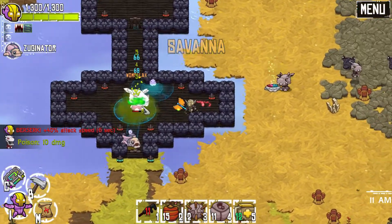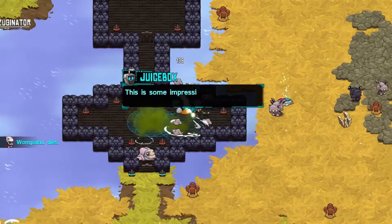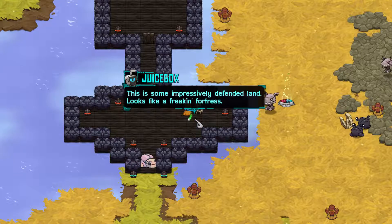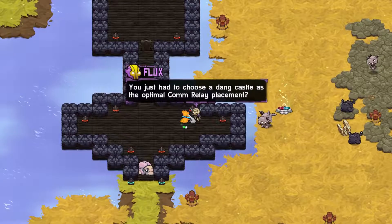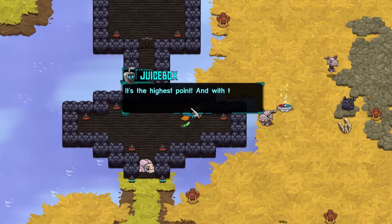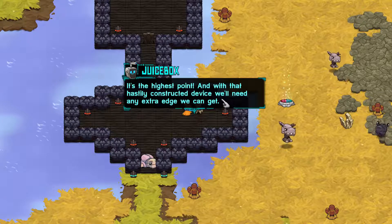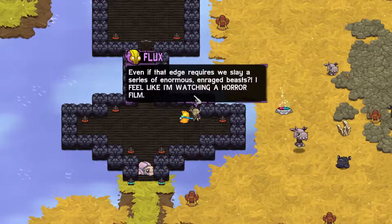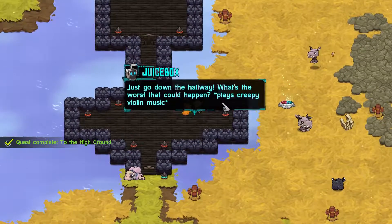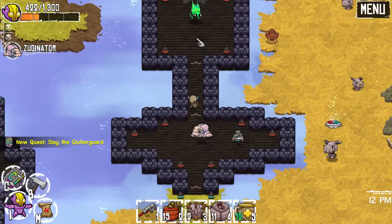Immediately we're going to start with a battle - one Palax, the Zaganager! Already first hit. This is some impressively defended land, looks like a freaking fortress. Oh, I killed him - I thought I died! Oh boy. You just had to choose a dang castle as the optimal calm relay placement. It's the highest point, and with that hastily constructed device we'll need an extra edge - even if that edge requires we slay a series of enormous enraged beasts. I feel like I'm watching a horror film.